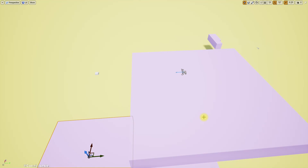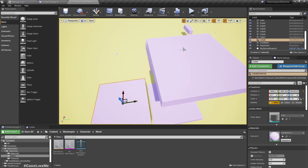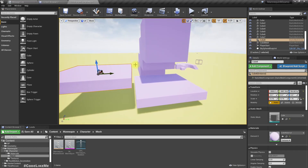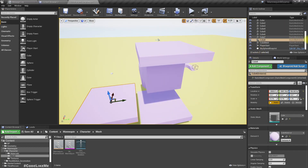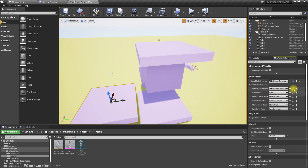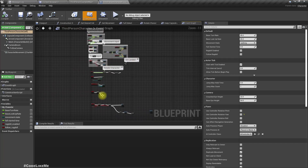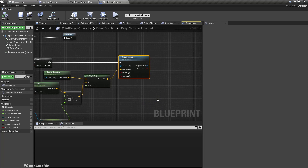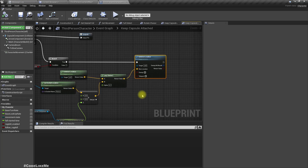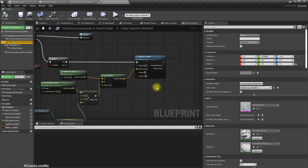What happens here is that as the character falls down, I'm only synchronizing the location of the capsule, but I am not synchronizing the rotation of the capsule. We have to do that too. Let's open the character — when the character goes into ragdoll mode, in 'keep capsule attached' I only set the location. We need to set the rotation also.